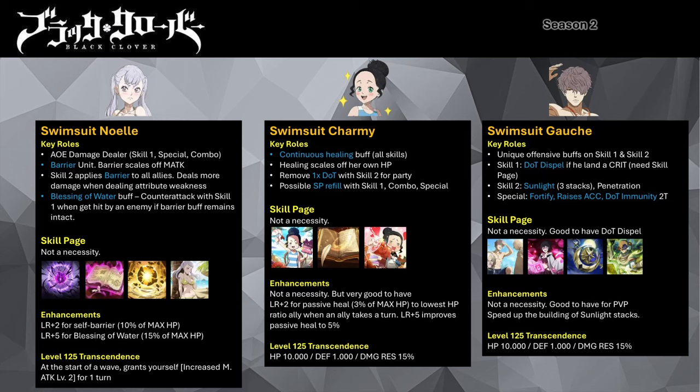Her LR enhancements aren't a necessity, but they grant a passive heal equating to 3% of Charmy's max HP to the ally with the lowest current HP whenever an ally takes a turn. At max enhancements, the healing improves to 10%. Her skill page isn't a necessity either — you can use Adventurer's Journal or the SR Charmy skill page as alternatives.